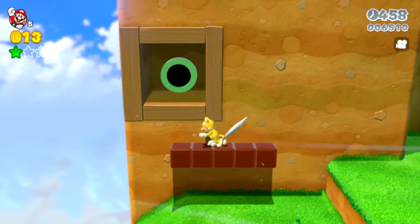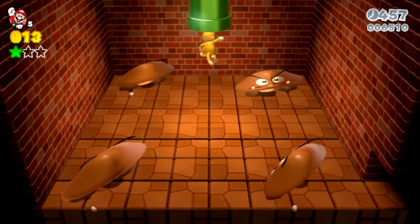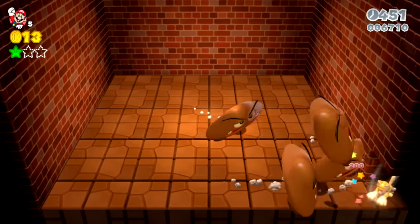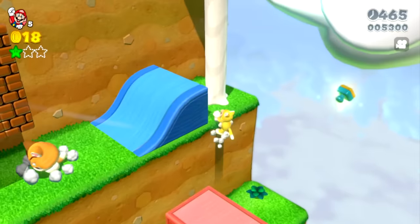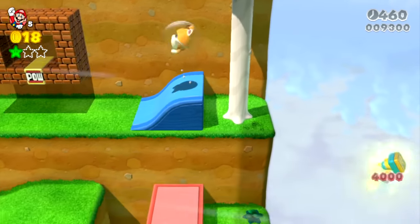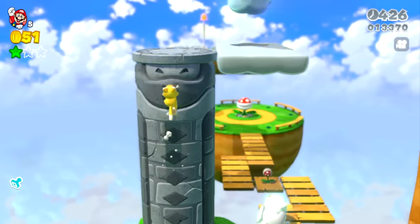This green pipe takes you to the room where the next green star normally is, but I've removed everything here except for these wide Goombas. Defeating these Goombas doesn't do anything, so you'll have to either reset or wait for time to run out. The stamp is pretty simple in this level — just off to the side, you can do a nice spin jump and cat dive back to the level. You might be wondering what the cloud bonus area with the green star is going to be like.